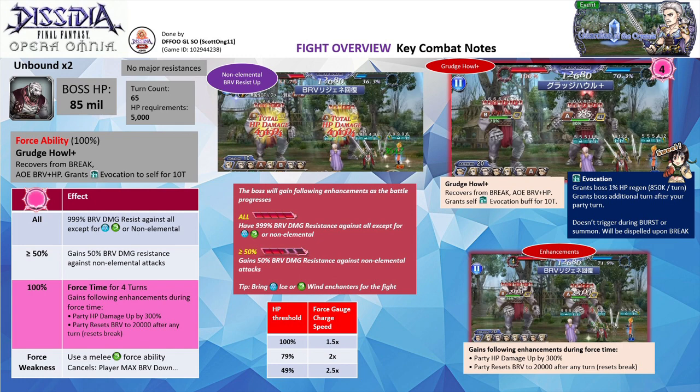At the 100% threshold, the boss will use its force ability, Grudge Howl Plus, and activate its force time for 4 turns. The force ability will cause the boss to recover from break, deal an AoE brave plus HP attack, and the boss will gain a 10-turn evocation buff. The evocation buff grants the boss 1% HP regen — equating to 850k per turn — and the boss will gain an instant turn when your party members act. The buff will be dispelled upon break. The boss will then enter force time, where the gauge emits a red hue with a counter of 4.